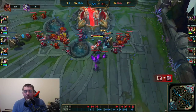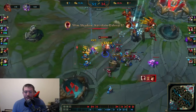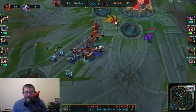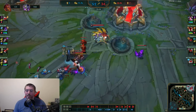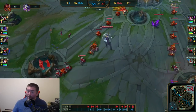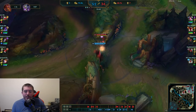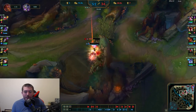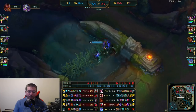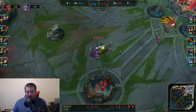Miss Fortune comes up with almost no health — I don't know what she's trying to do. Lee Sin flashes and immediately kills her. So don't do that if you're a Miss Fortune. You can see it's kind of a clown fiesta at this point — both sides making mistakes. A lot of times it comes down to who capitalizes on the other team's mistakes more. Baron is spawning in a couple seconds. Good job from Lee Sin — he kills Kha'Zix even though he was massively fed at 25 kills.